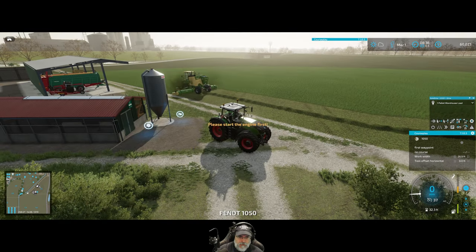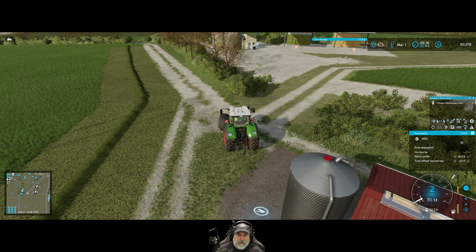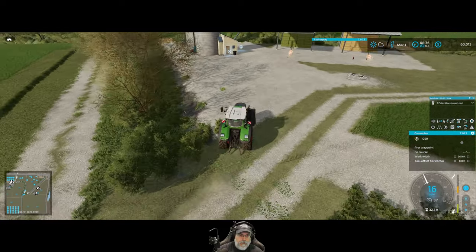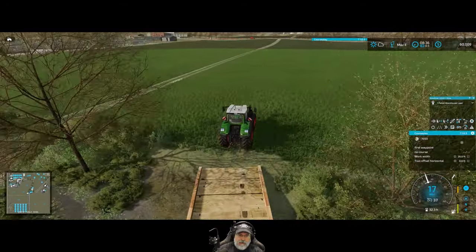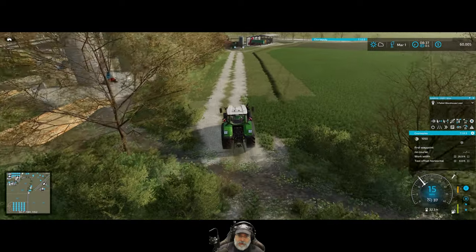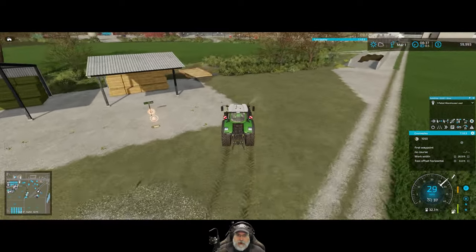Now here's what's going to happen next — we have to create an AutoDrive course, and this should actually be really easy based on the position of everything. I'm thinking through the layout since we have to do these three fields. It's probably going to be better for them to start over here. Oh wait, I completely forgot — we need to get a forage trailer. We're just going to lease one for now until one comes up for sale.